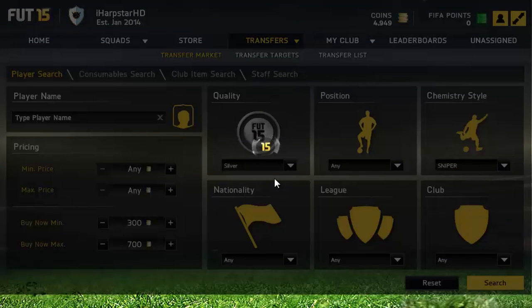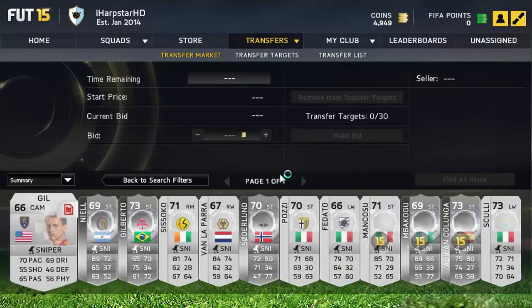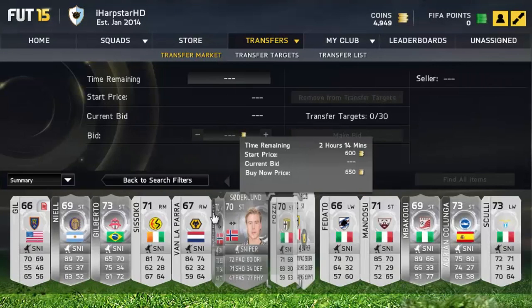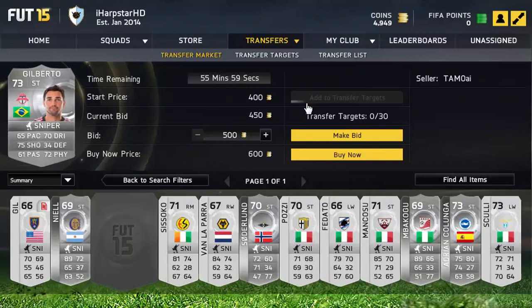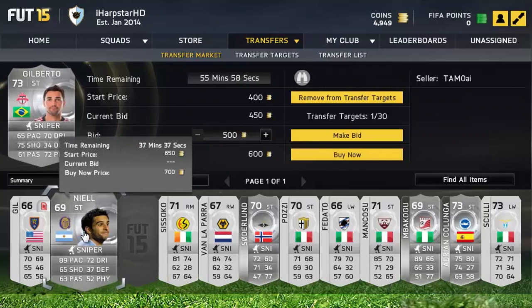For this method, what you want to do is put the quality to Silver, minimum price 300, max price 700. If you'd like, you can also change that to like 1k min, 2k max — whatever you really want to go with. It kind of just depends on how many coins you have.